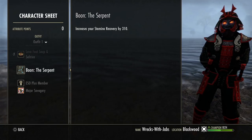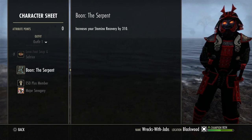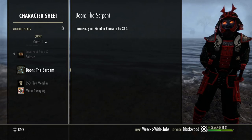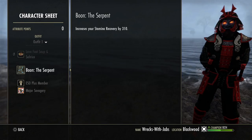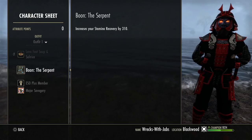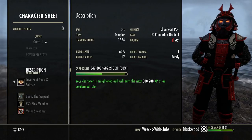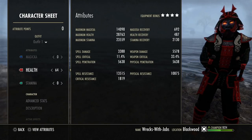For the mundus stone, we have the Serpent. If you are a Wood Elf you could probably go with the Warrior, but pound for pound the Serpent is better — you get much more sustain versus the weapon damage from the Warrior. The only trade-off is a Wood Elf gets a little more speed and penetration but a little less health than the Orc.